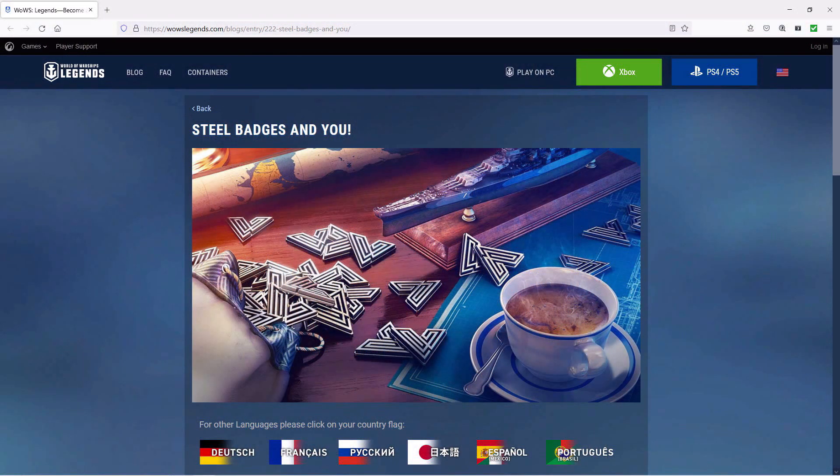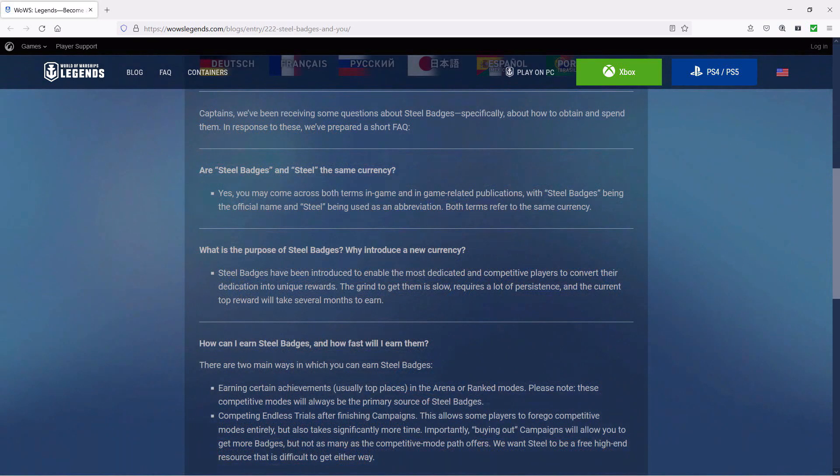Alright, so here is the blog post. It's called 'Steel Badges and You.' I will leave a link to the blog post down below in the details of the video. They have been receiving a lot of questions about steel badges, specifically about how to obtain and spend them. In response, they've prepared this short FAQ document. Are steel badges and steel the same currency? Their answer is yes — you may come across both terms in game and in game-related publications, with steel badges being the official name and steel being used as an abbreviation. Both terms refer to the same currency.